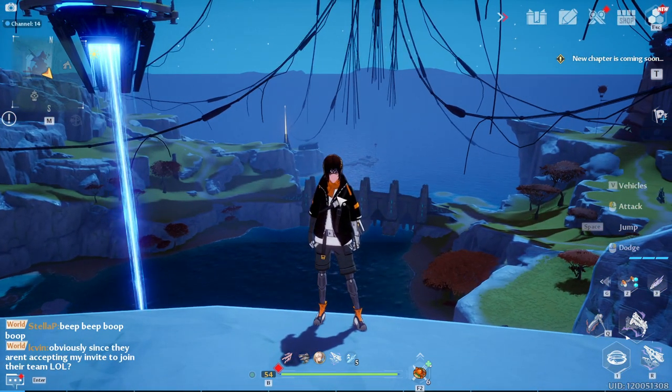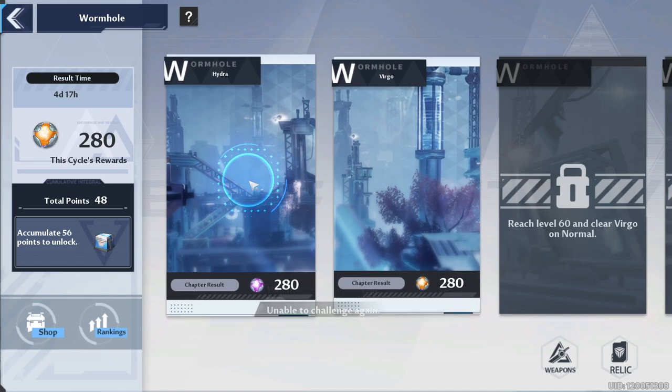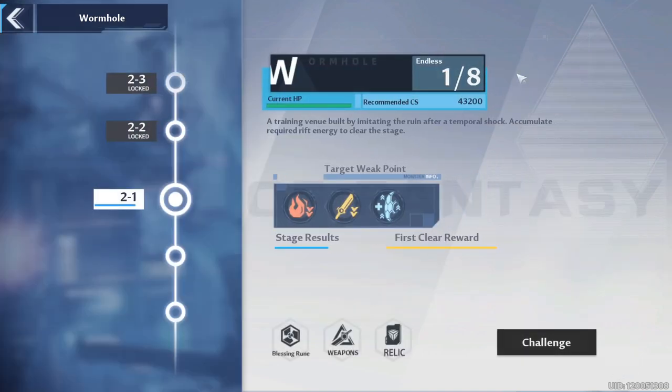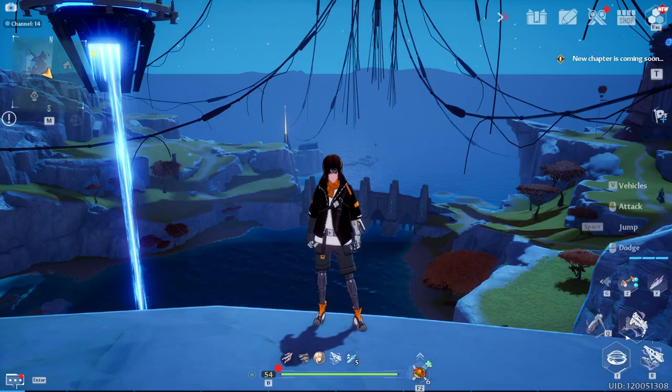First, the wormhole has reset. If you check your challenge section, the wormhole will be reset and rewards have been calculated — you should have received 280 gold dust if you cleared everything. You won't be able to challenge the purple mode on endless anymore, so go to Virgo on the gold mode on endless. You'll get 20 gold dust per floor cleared, so make sure you're re-clearing before the five-day timer is up to stock up on gold dust for that gold legendary equipment.